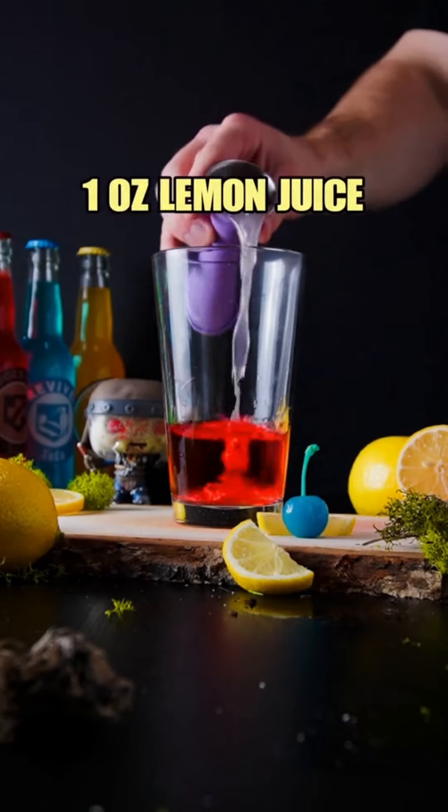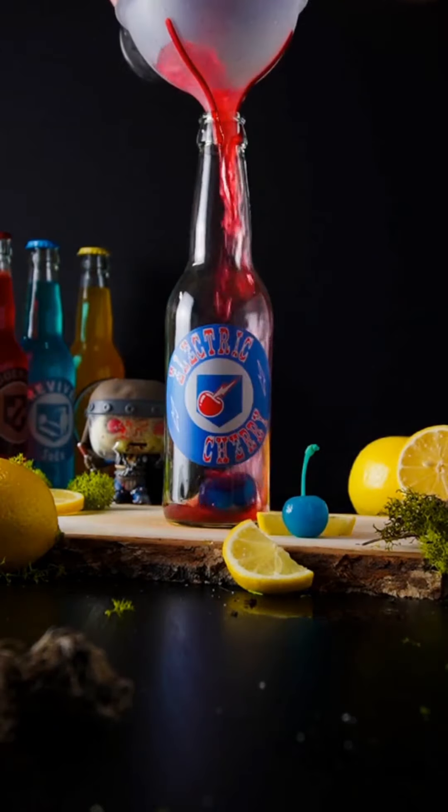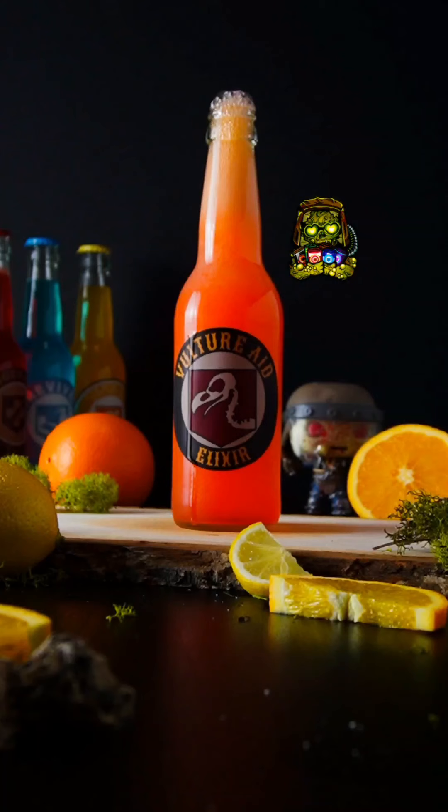How to make Electric Cherry. Begin with Citrus Vodka, Sour Cherry Schnapps, and Lemon Juice. Finally top with Sprite Lemonade. The only perk without a jingle.